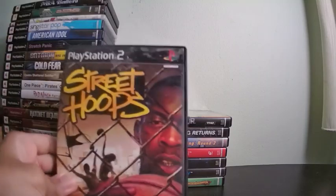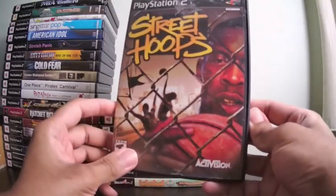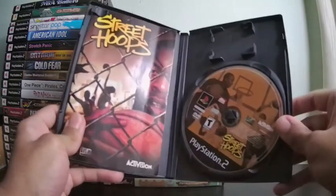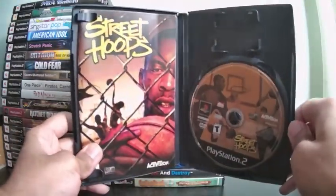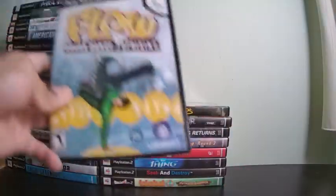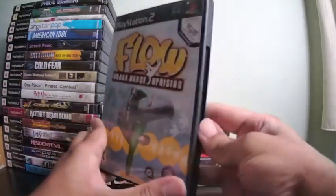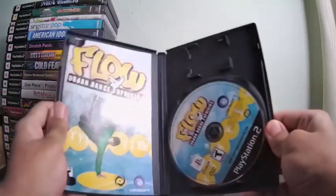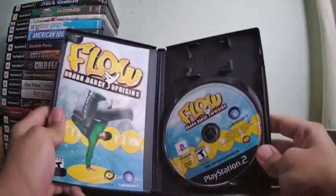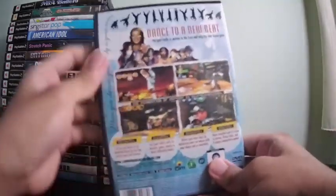Street Hoop is another street ball game. I actually have the sequel, which I showed in part one. This is a game where you play as street ballers from the AND1 mixtape series — my favorites were Ayo, Skip to My Lou, and Escalade. Ho is a breakdancing game that plays a lot like DDR — kind of easy. It also makes use of the EyeToy. The soundtrack features underground hip-hop and old-school hip-hop. Otherwise it's just a DDR clone.